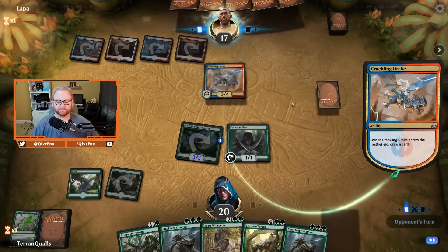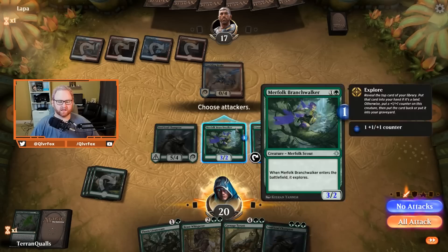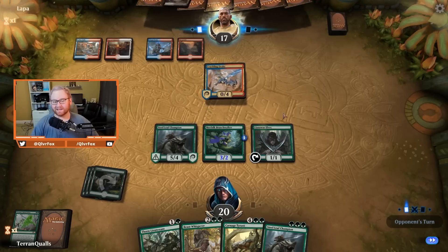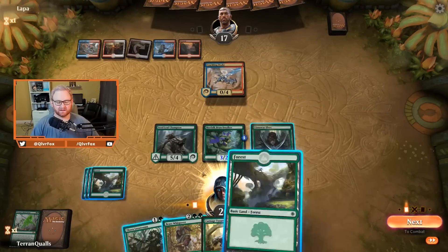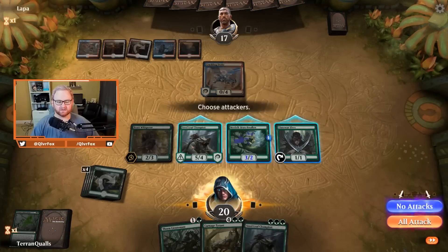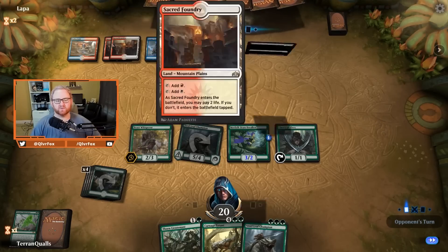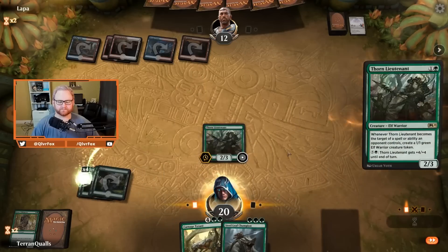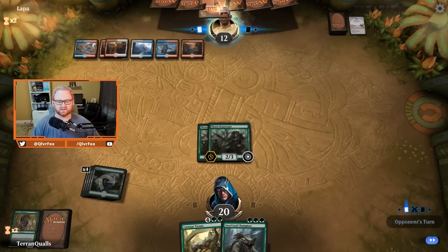Opponent going for a Crackling Drake — it's a 0/4. Let's go with the land drop into Steel Leaf Champion. We'd love to pass turn and then go Beast Whisperer next. Crackling Drake can't deal damage this turn but can grow significantly with all their looting spells like Radical Idea and Chart a Course. On our fifth land drop, let's play Beast Whisperer pre-combat — I assumed they'd counter it, but they don't. Going for the Steel Leaf Champion attack, they let it through as well. Opponent might be looking for Settle the Wreckage or Cleansing Nova since they have two white mana open.